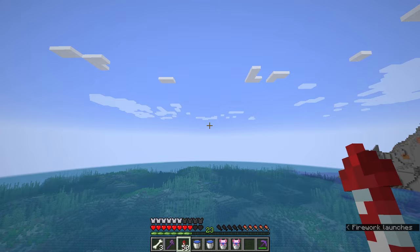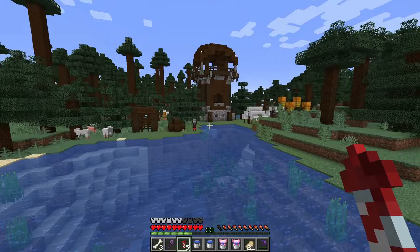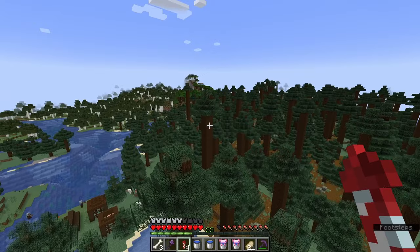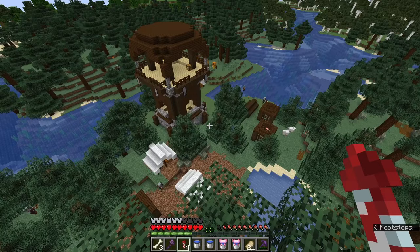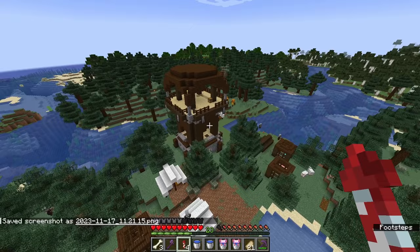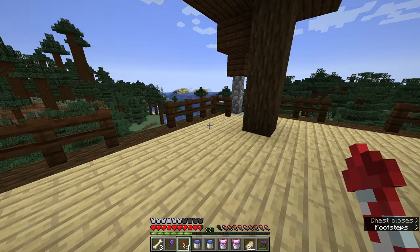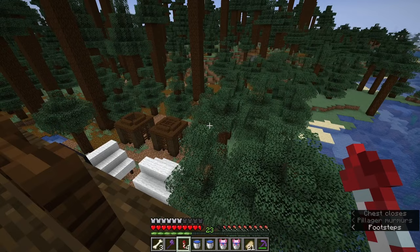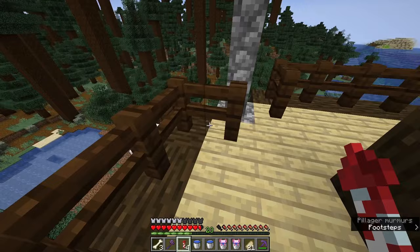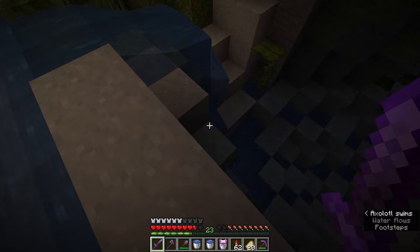We'll head back to the desert lush cave. In my search for more lush caves I have come across a pillager outpost, and it does have allays, so we are going to mark the coordinates and come back to free those allays in the future. We'll check to see if it has the sentry armor trim — it doesn't, but it does have a goat horn and an unbreaking two book, which I'll go ahead and take. It looks like we actually have two different cages with allays in them, which is fantastic.